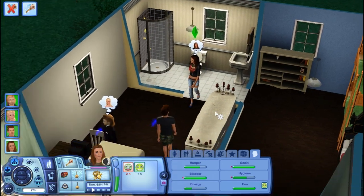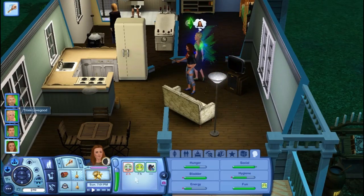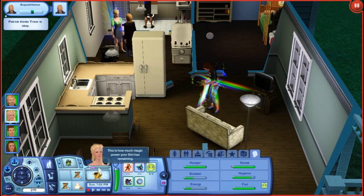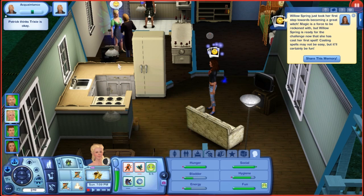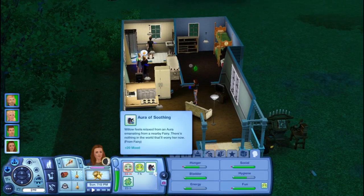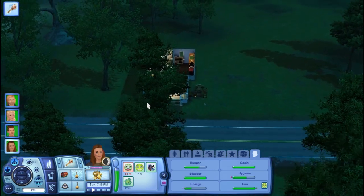Let's cast the good luck charm! Why does she feel nauseous? Is she pregnant? Oh, it's the alchemy station. I wonder when she's gonna get more power. Using too many fairy powers is exhausting - she won't be able to grant auroras if she doesn't take a break. She has a power aura around her - a soothing aura - and she just created the good luck charm. Oh, I thought there was a zombie!